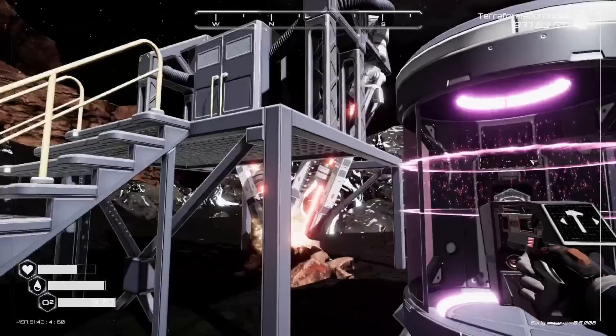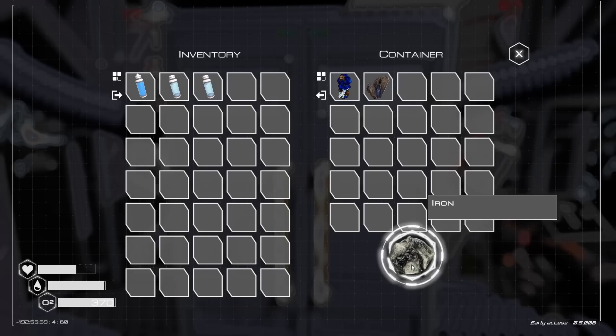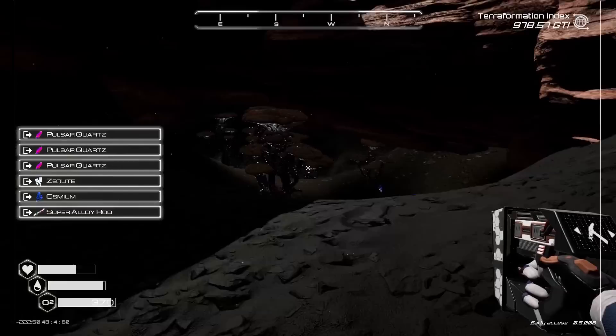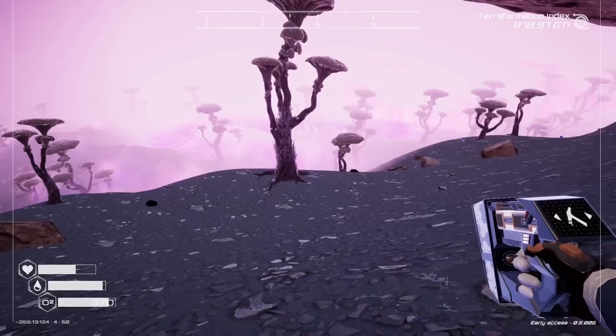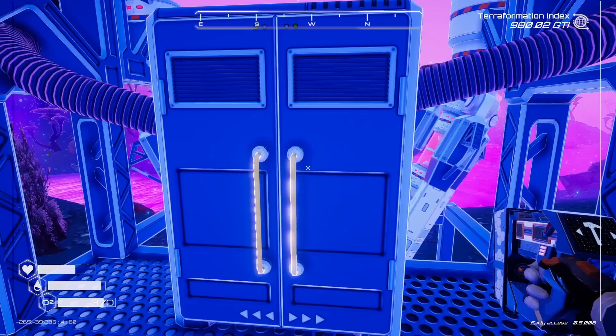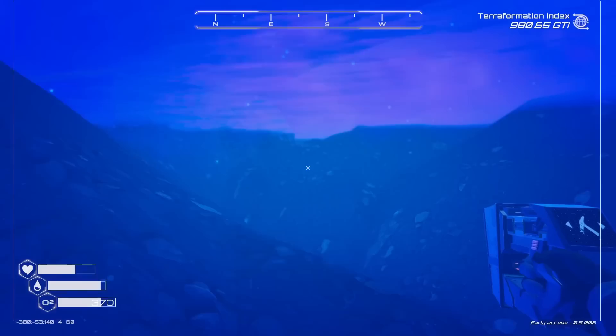Use that to go back to home. Oxygen critical — that's okay because we have plenty of it. Beautiful. I never actually checked if this thing was making pulsar quartz. It's not — it's making iron. You guys lied to me. What do I want iron for? Ick, go away. I'm going to delete this like it never got deleted before. We'll delete that too. Maybe down here in the mushroom forest river we can get something cool.